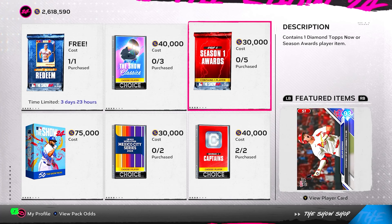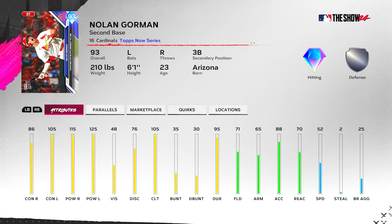93 overall Nolan Gorman — 86/115 contact and 105/125 power. Absolutely insane. 105 clutch. He'll get the Kershaw boost, the Buxton boost, so you can max out that power and get contact numbers up using the Kershaw and Buxton boost combination. Very good 93 overall card in my opinion.